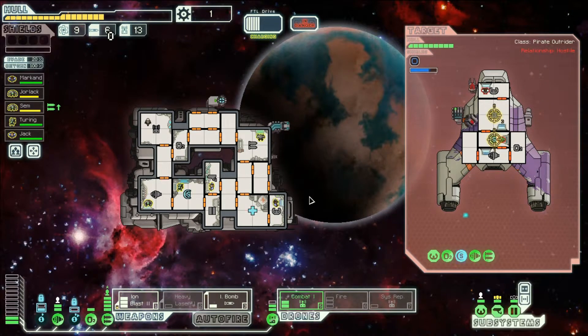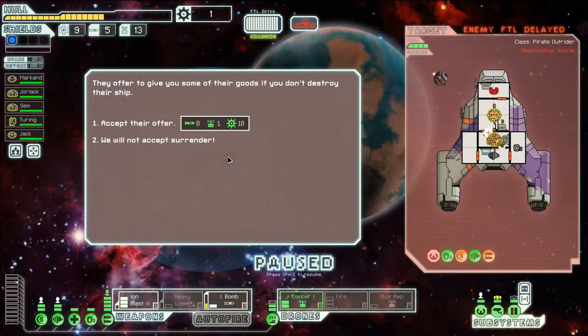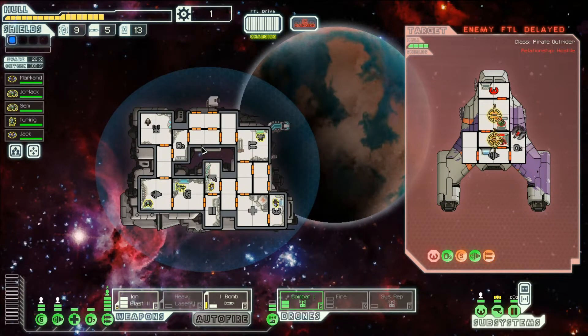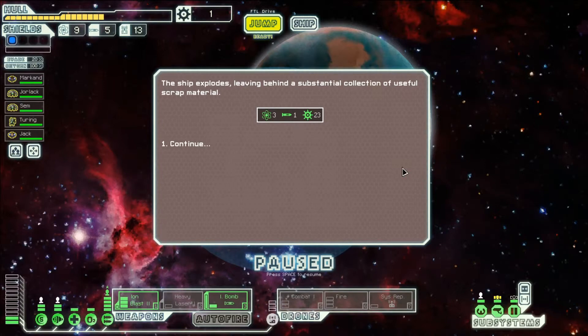They've slowed down my medical repairing — that is highly offensive. The ion bomb missed on its first attempt — that is ridiculous. Their shields are down, take advantage quickly! There's a fire. We'll deactivate their weapons more with the ion bomb — they can't do anything now, they're crippled. They're trying to escape. They're offering surrender — we will not accept. Just save the missile. They died, that was easy. The ship explodes leaving behind useful scrap.